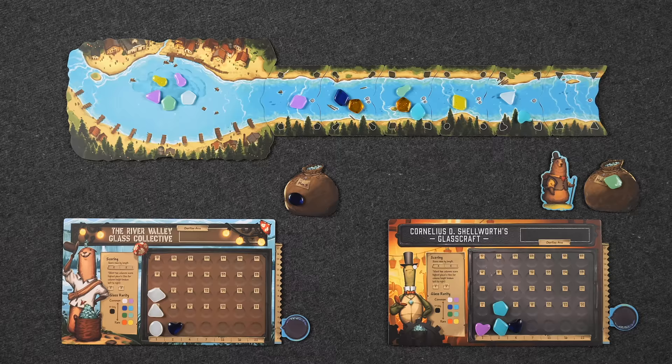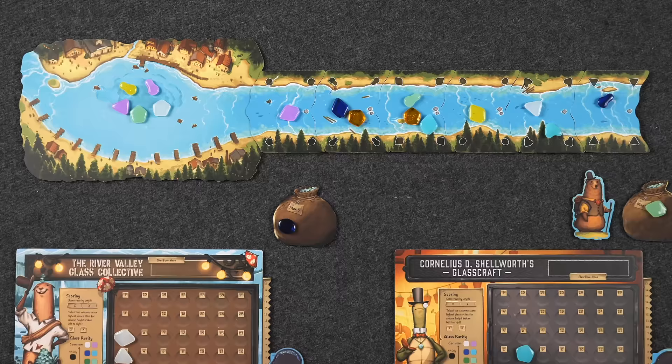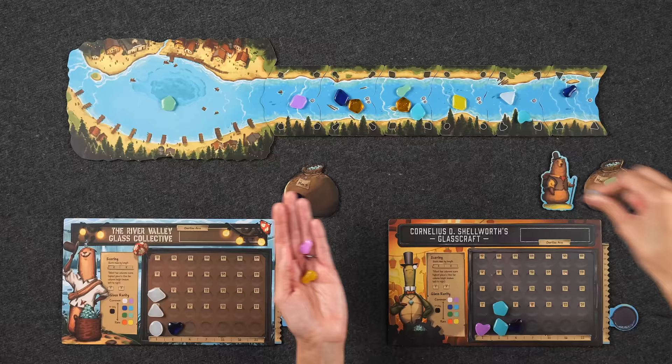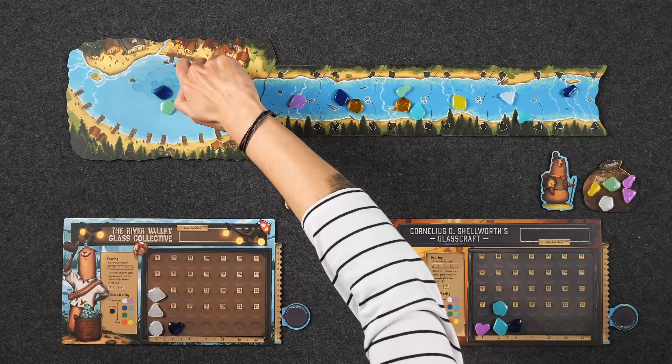I'm down to one glass, and typically when you're down to zero or one, now is when you start considering taking from the lake. Considering my alternative is placing this and taking from either of these two — I don't like that. So I will take from the lake. I'm going to take these four. Two of them are the same shape, I got a triangle now. From the lake into the satchel; the river goes into overflow. No overflowing because you max five, so you're going to refill four here. One, two, three, four.